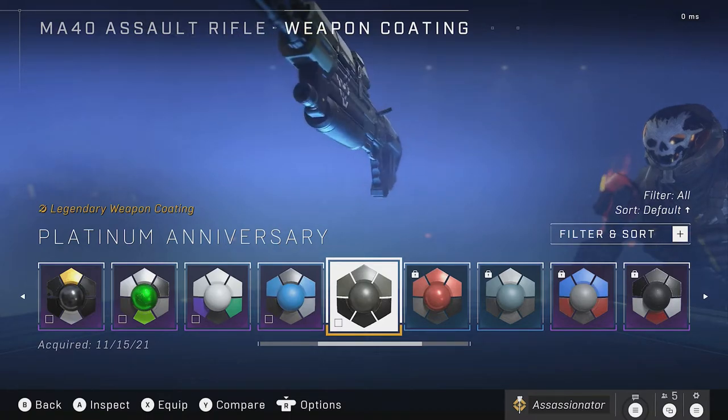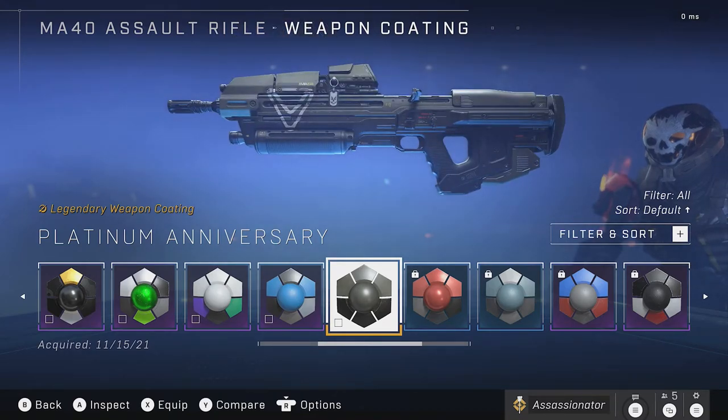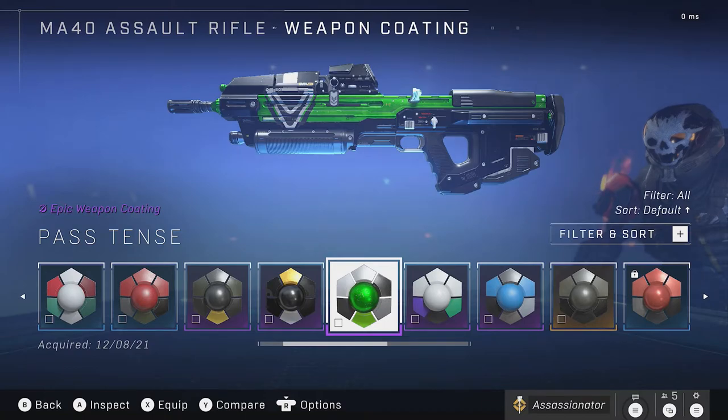Then we got Platinum Anniversary — just looks pretty basic, but available if you played during the first two weeks starting 11-15, the beta period. Then there's Past Tense, which is a coating you could have gotten if you have Game Pass Ultimate. The perk was available from December 8th through January 12th — just three days ago it was available. We've now moved on to month two of the perk. This one is no longer available, so don't sleep on these things as soon as they pop up. You also get an XP boost and challenge swap with it.